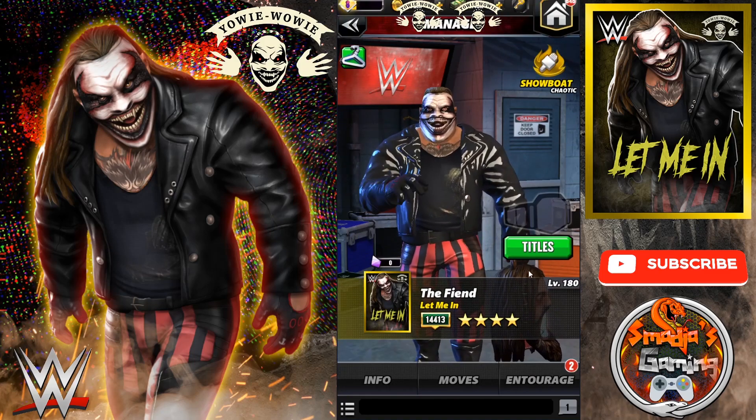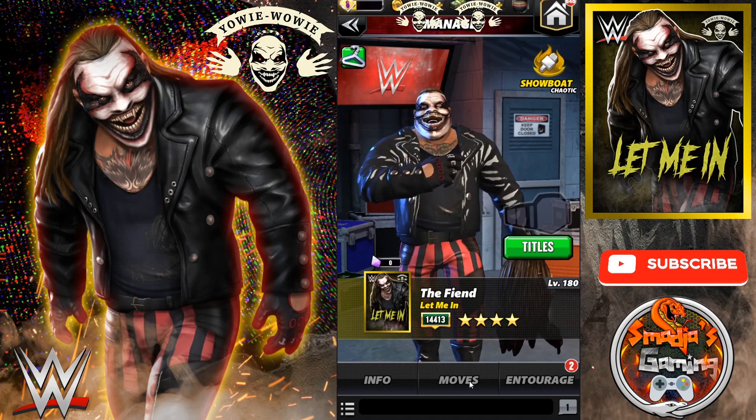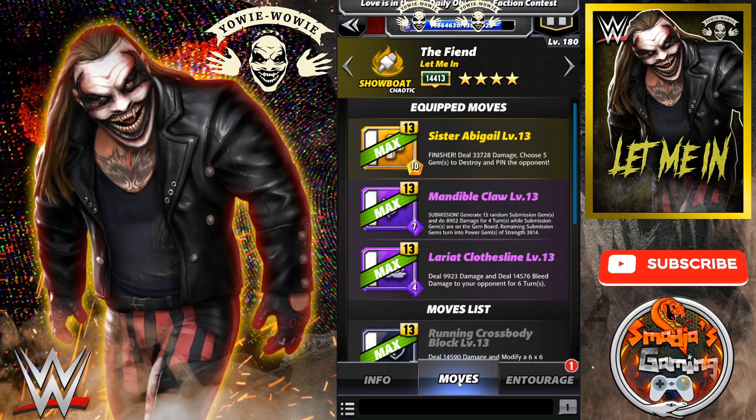Let's take a look at the first build for The Fiend. We have Sister Abigail as the finisher — deals 33,728 damage, choose 5 jams to destroy and pin the opponent. The Mandible Claw submission generates 15 random submission jams and does 8,902 damage for 4 turns while submission jams are on the board; remaining ones convert to power jams of strength 3,814. And the Lariat Clothesline — deals 9,923 damage plus 14,576 bleed damage for 6 turns.